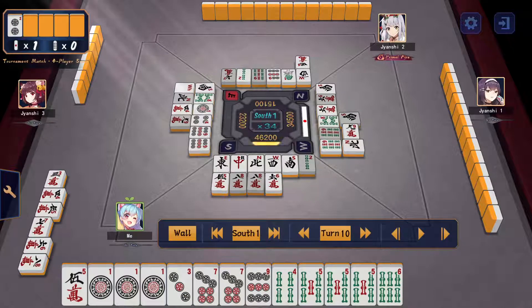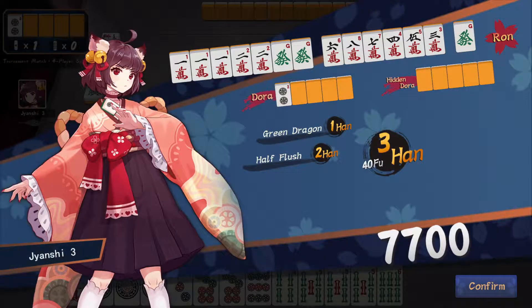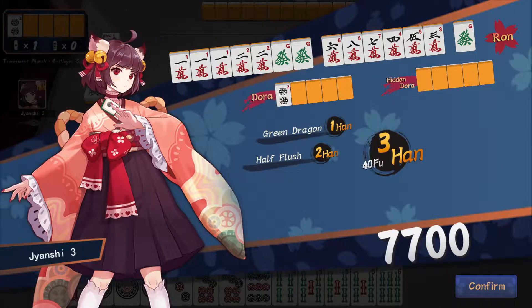My kanchan wins on the hatsu — getting that dealer win. A fairly strong 7-7 hand. Okay, a new round: I start off with a fairly decent hand, got a double-down manzu wait.